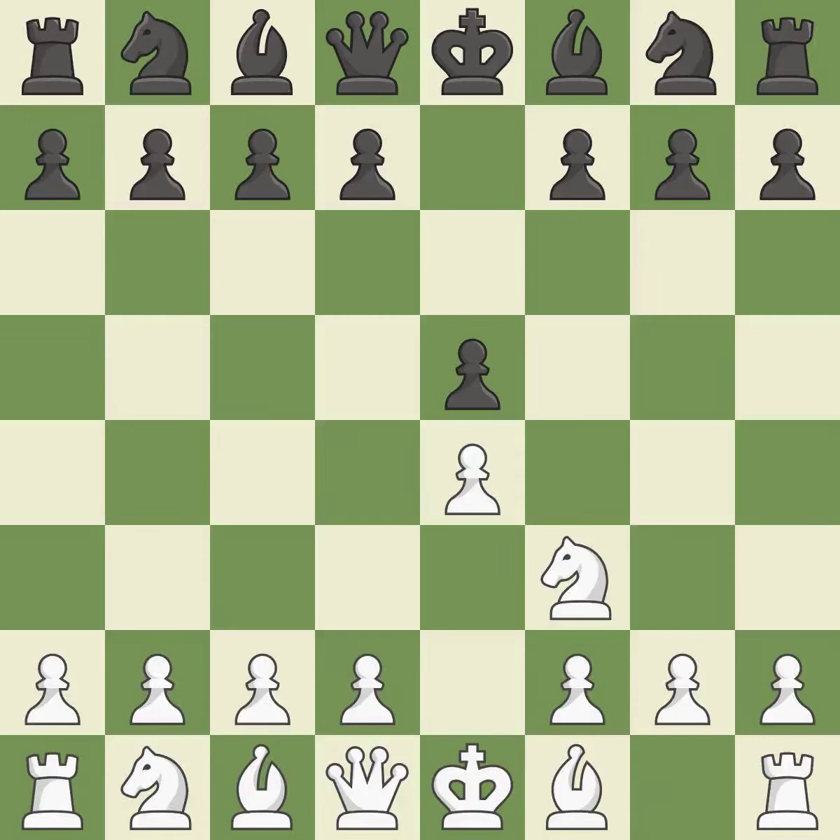The move Nf3 advances the knight toward the center, engages the e5 piece in combat, and sets up a castle. Petrov's Defense immediately attacks white's unprotected e4 pawn while ignoring black's unprotected e5 pawn. It is excellent.